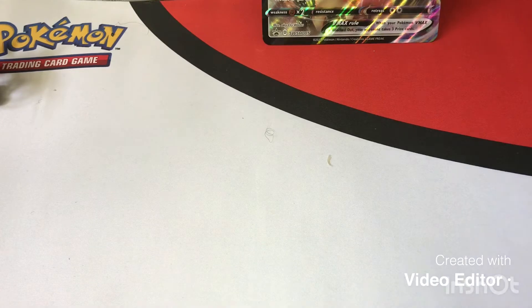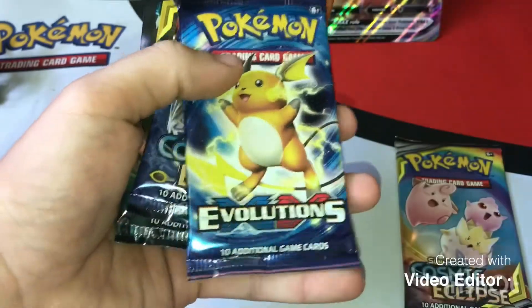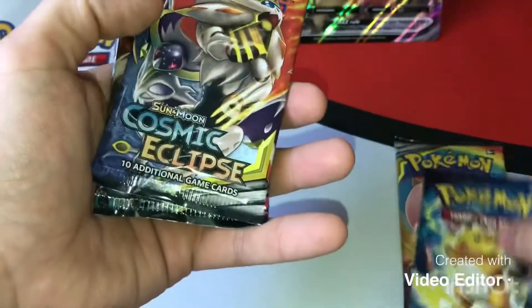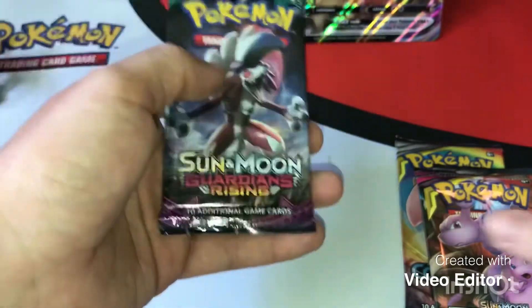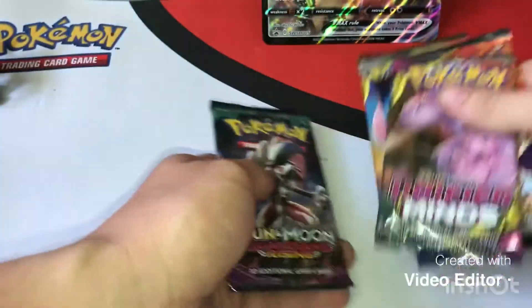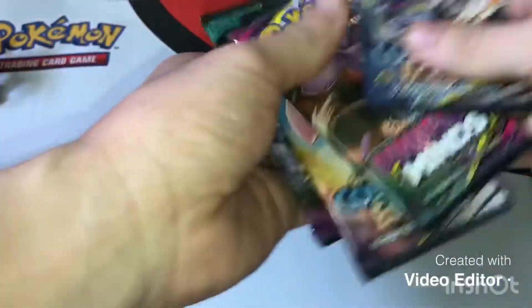The packs we got were Sun and Moon Cosmic Eclipse — I pulled great stuff from there — Sun and Moon Cosmic Eclipse, Unified Minds, and Sun and Moon Guardians Rising. We're going to do Evolutions last.